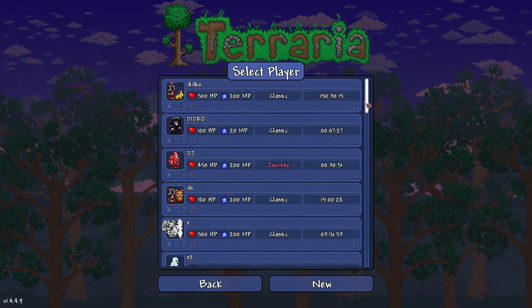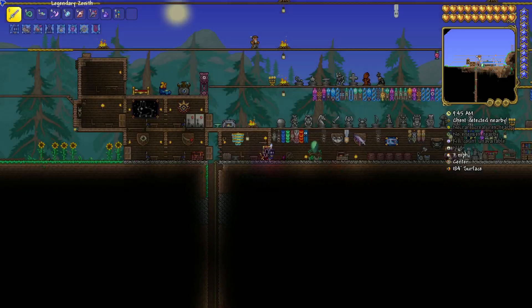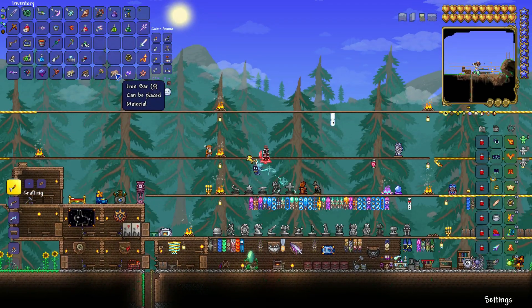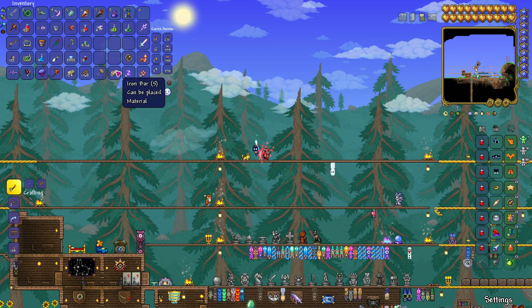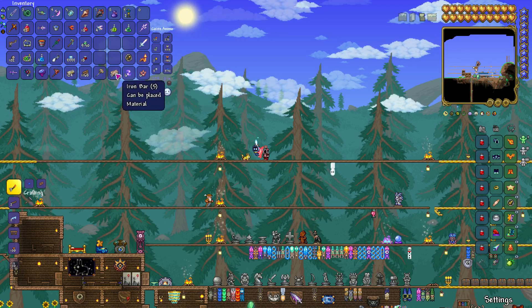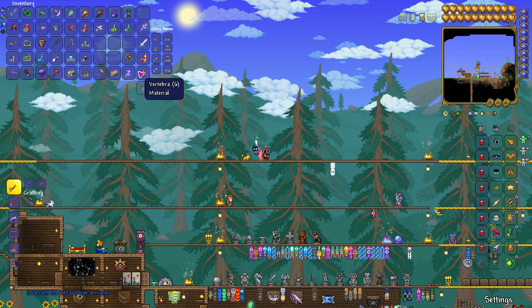Now let's go over the ingredients, because you have to summon the Destroyer with something. First, you will need five iron bars, since you need to craft the summoning item. I'm sure everybody knows how to get iron.